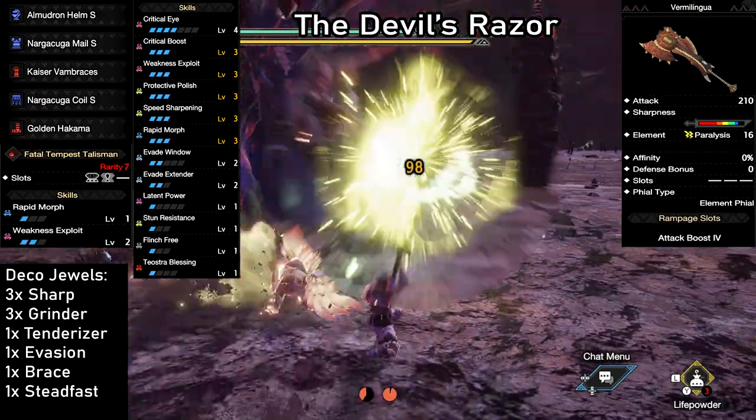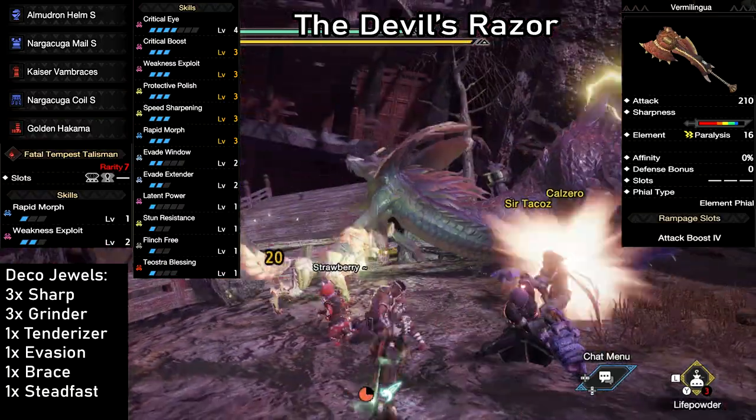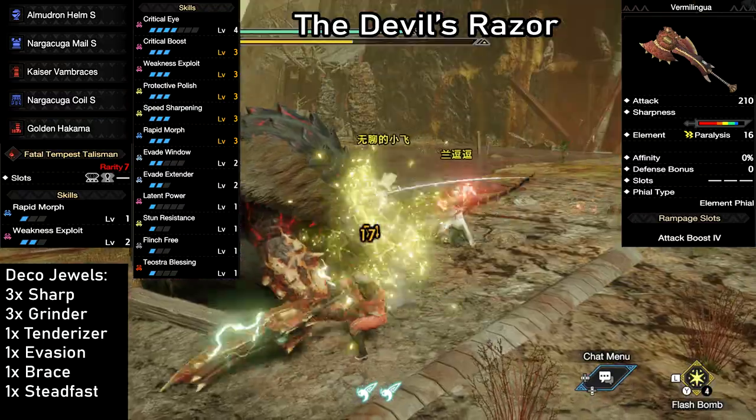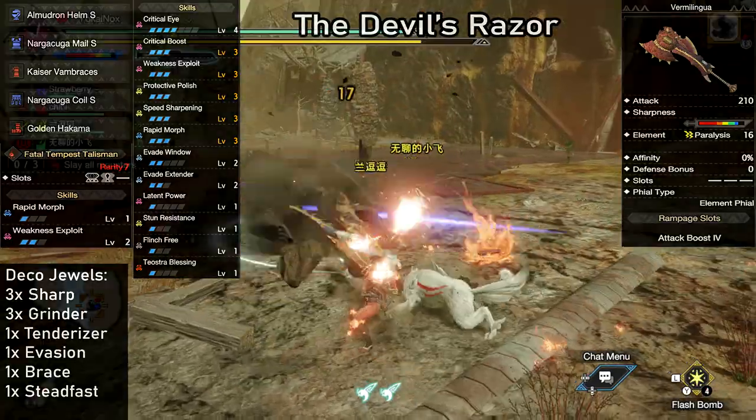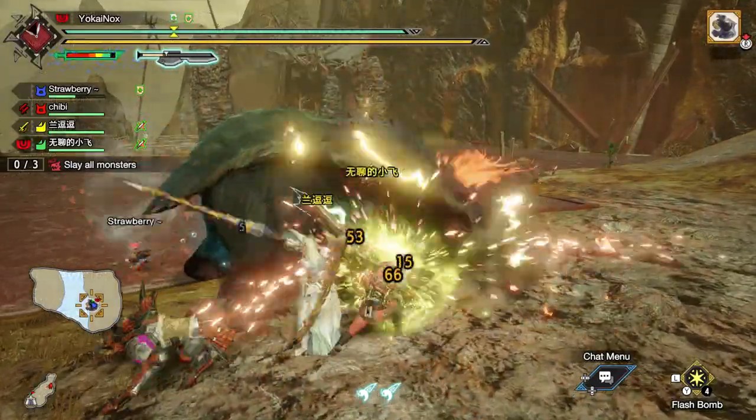Plus, your fellow hunters will appreciate you paralyzing some of the more jumpy monsters that move all over the place 24/7. This is a ton of fun to use. We're going to see a trend in the skills in these builds, as the essentials will mostly remain the same to provide the best damage output.